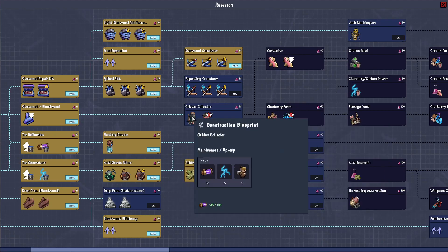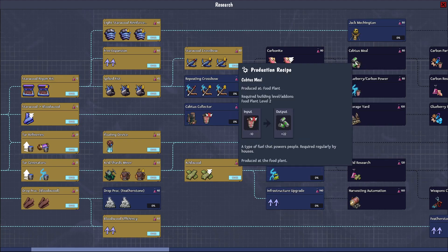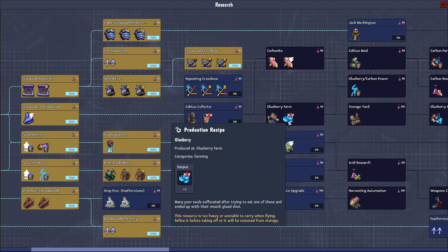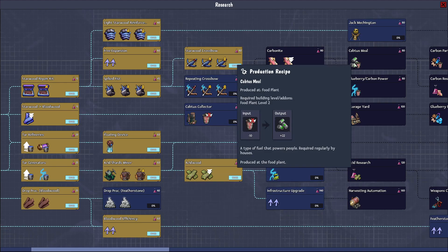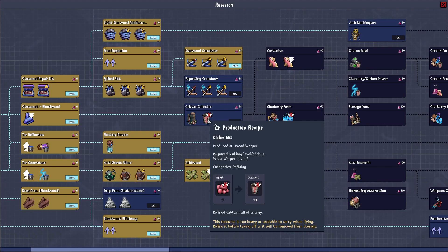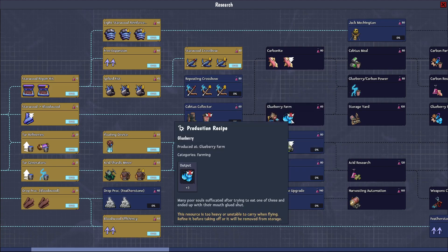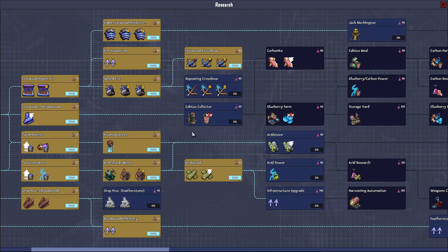Glueberry farms — I wonder if we want to go for that. There's also cactus meal — that could lead to carbonite. So that produces 22 food but only outputs three food. I'm not sure if we have to put that on a resource node or whether we just get it like tar. It's only 10 of that for 22 cost — I don't know what the output of potatoes is.